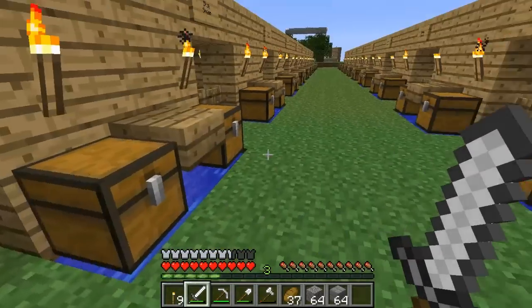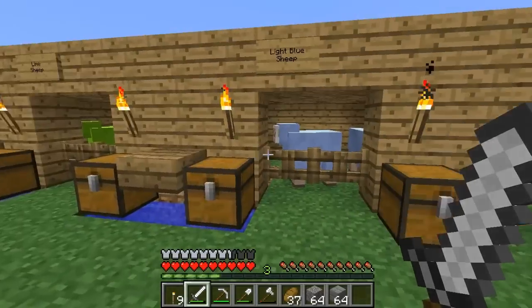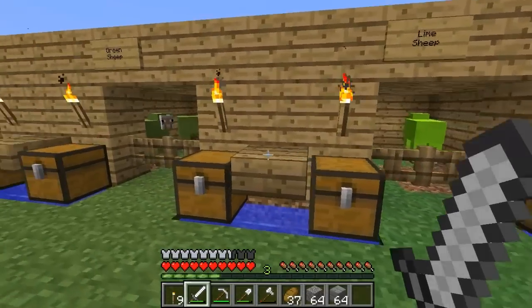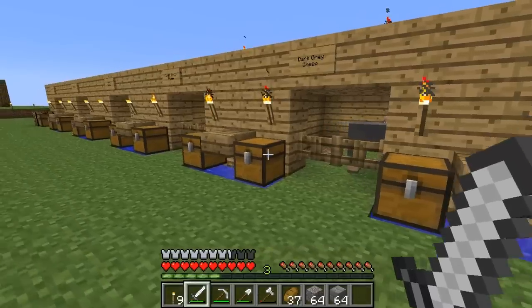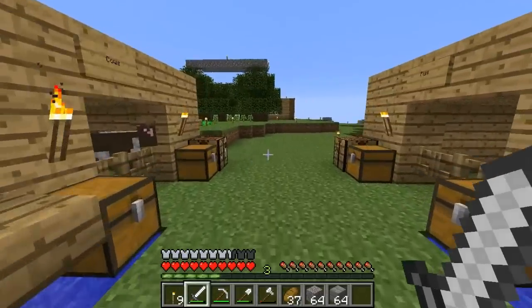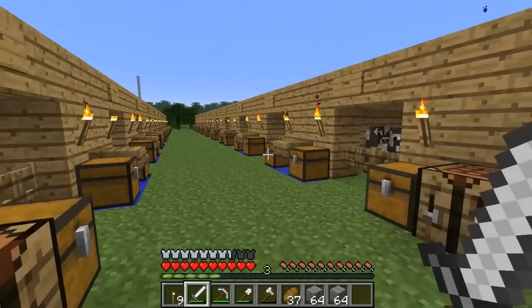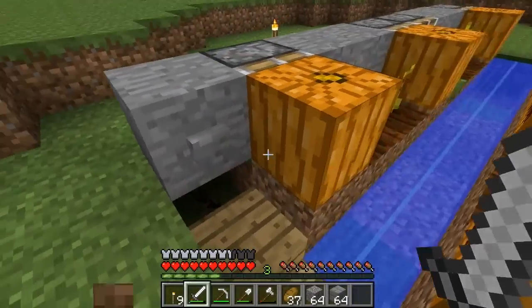It's very efficient. If I want to get wool I can run down, shear them all, and by the time I've gone all the way around they'll pretty much all have their wool back. It's like it can be never-ending, which is awesome. I'm going to be doing that a fair bit, hopefully offline, to get myself stacks and stacks of colored wool.